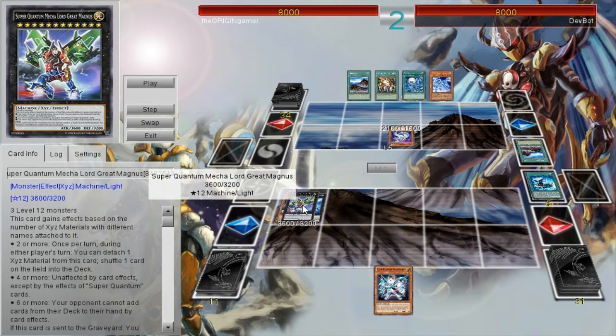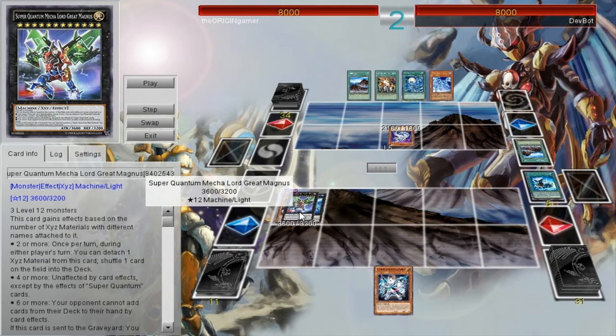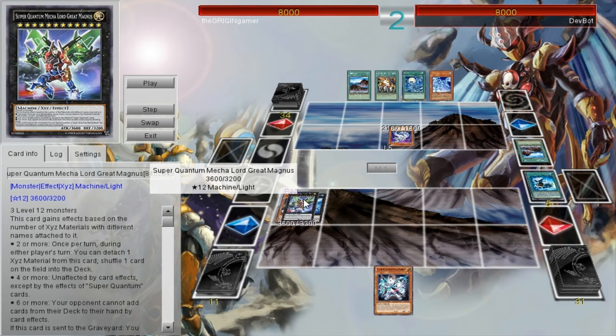When done, you will have a very powerful, insane rank 12 monster with 3600 attack points that is going to be very difficult to get rid of. You can detach a material and shuffle one card on the field into the deck — it's a quick-play effect, and that is really good. It is also unaffected by card effects except Super Quantum cards, so it is like Cleofort Towers but a little bit better. On top of that, your opponent cannot add cards from the deck to their hand — that is only if it has the required material. But getting it out, as you can see, is a lot easier than people seem to think. If you do, you kind of win the game because there is not really any way to get around Great Magnus. You can't one-on-one it, you can't Castel it. The only thing you can do is beat over it, but the fact that it can chain its effect to bounce one card on the field back into the deck is insanely powerful and can be used against you. So do keep that in mind when playing against Great Magnus.